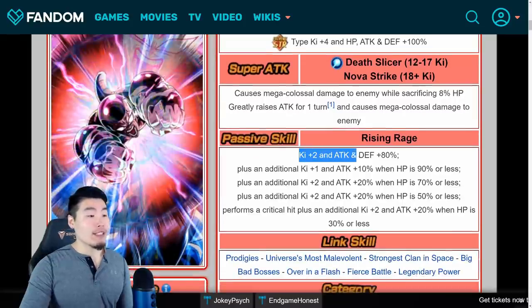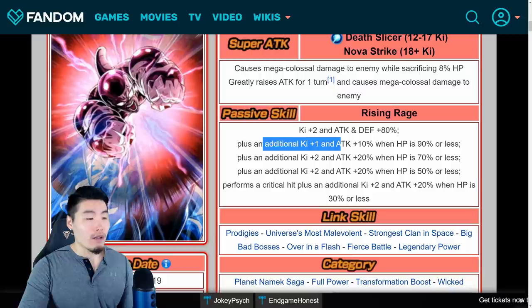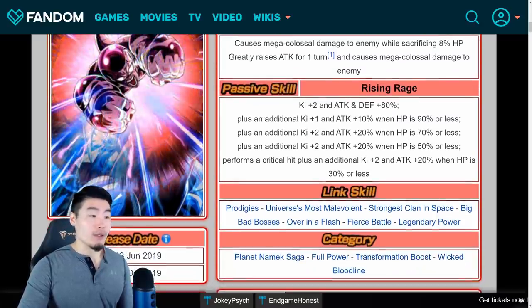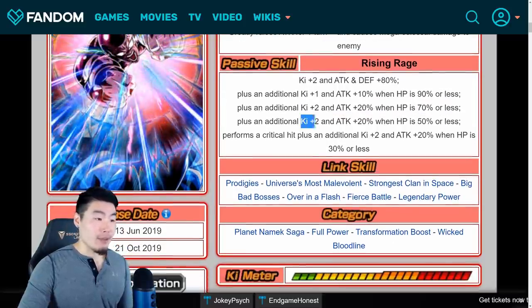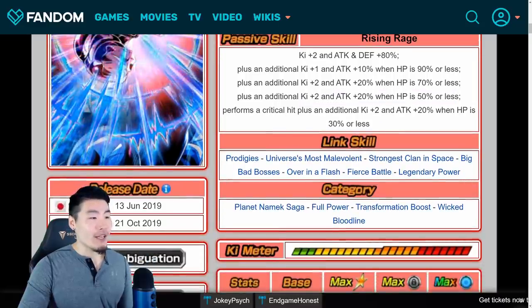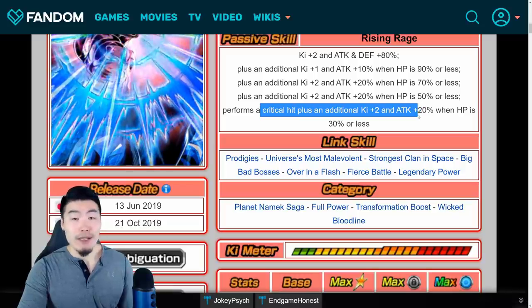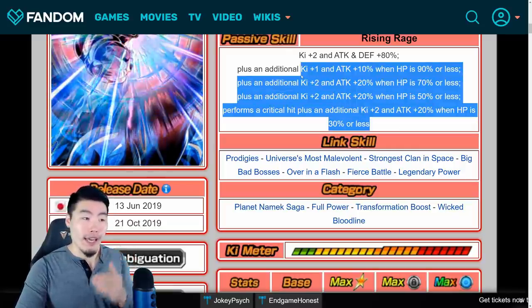He starts off with Ki +2 and attack and defense +80%. He gets an additional Ki +1 and attack +10% when HP is 90% or less, then an additional Ki +2 and attack +20% when HP is 70% or less, another Ki +2 and attack +20% when HP is 50% or less, and then performs a critical hit plus an additional Ki +2 and attack +20% when HP is 30% or less. These all stack as you get lower and lower in HP.